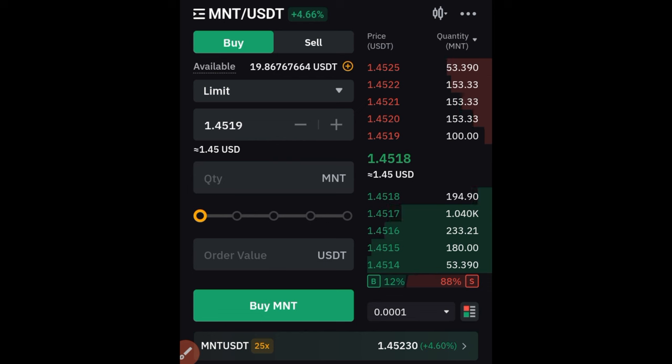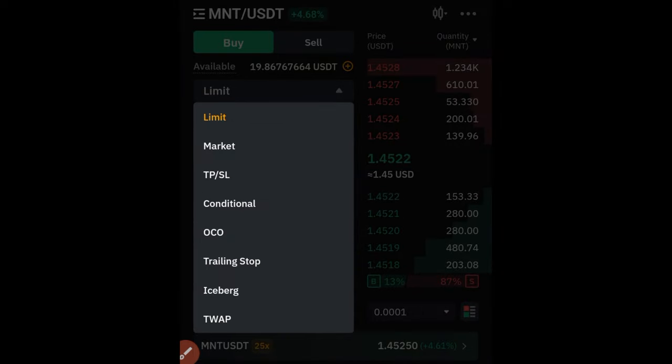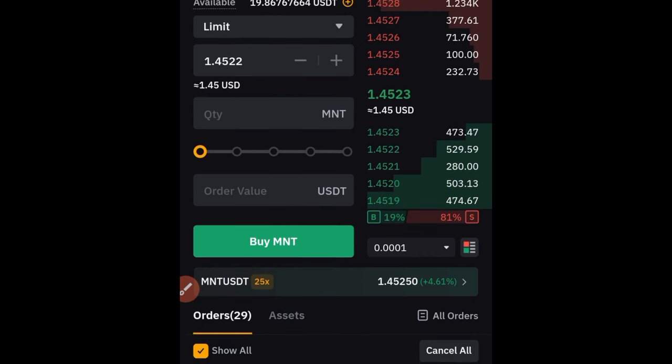The MNT token is currently trading at $1.45. I currently have $19, and if I buy with all of that I'll get about 13 MNT tokens. Click on buy — you can switch from limit to market and buy at the market price. Once you've made your purchase of MNT token, the next step is to go to your assets.